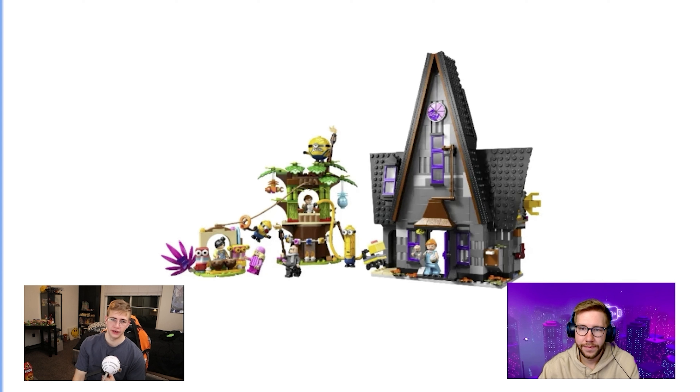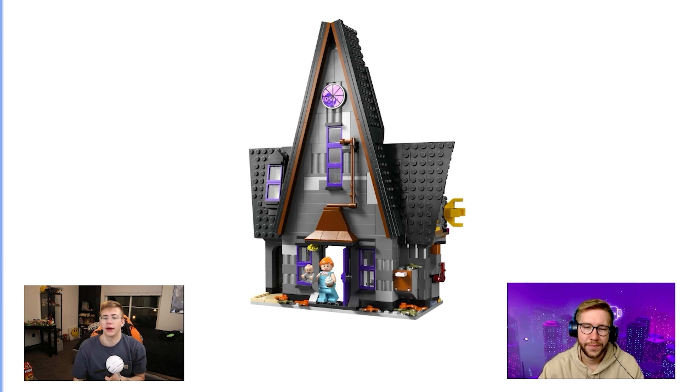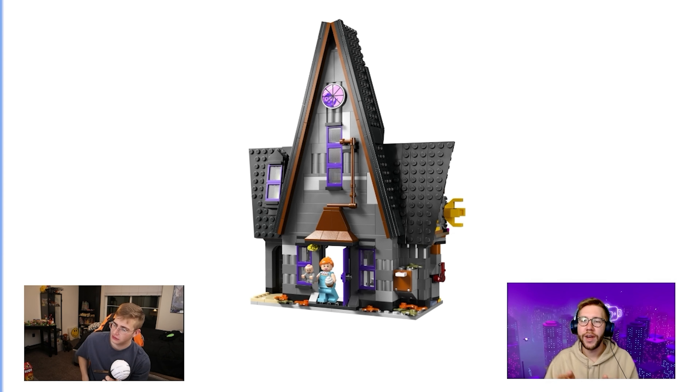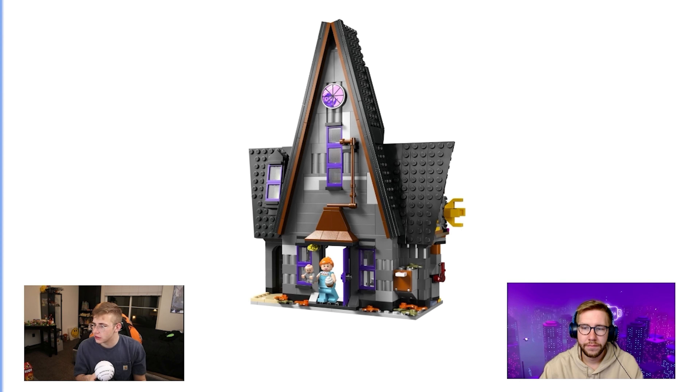This set does have more figures, but it doesn't look like a $100 set at all. Looking at the house, it's lacking detail and doesn't strike me as Gru's house from the movie. The actual house is asymmetrical with more windows on the second side — it has a wonky nature to it. If you saw this without knowing it was a Despicable Me set, you wouldn't recognize it as Gru's house.